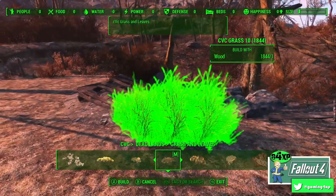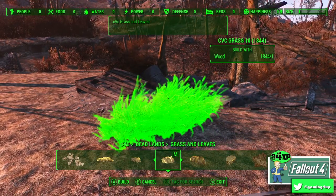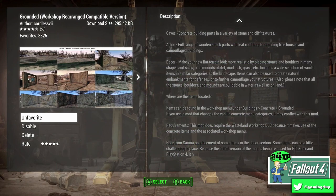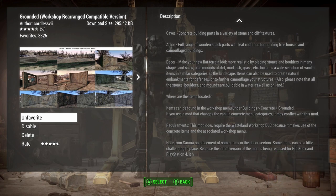There you go — the Grounded mod. This is a type of mod I've been looking for for quite a while. It's simple, not a huge mod, it works quickly and easily, and it will just give you more options in your building. It's certainly allowed me to do things I couldn't have done previously. I hope you've enjoyed this review — thanks for supporting the channel as ever, and we'll catch you next time on Gaming for XP.